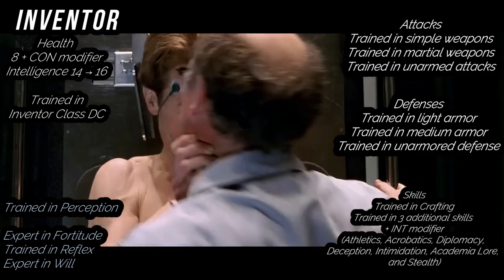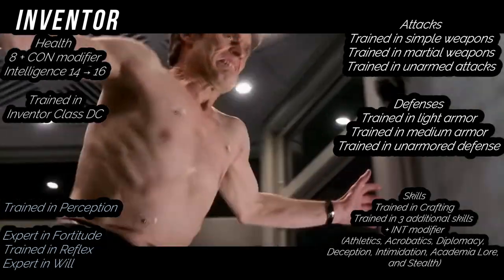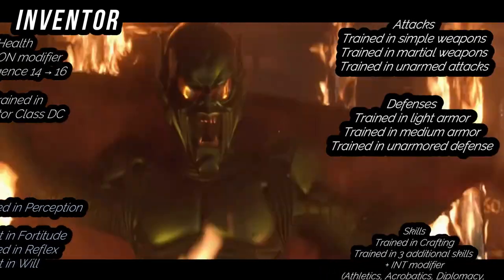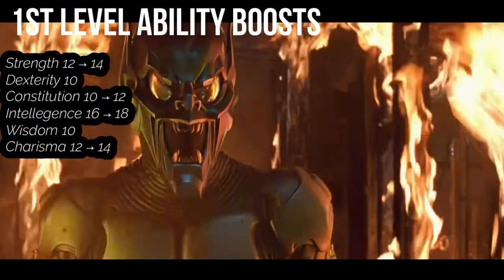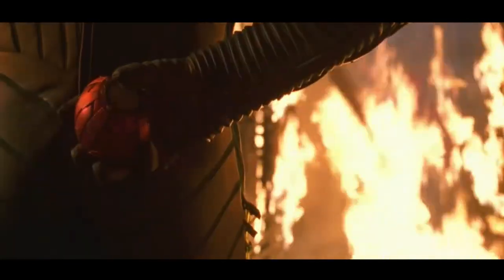You're trained in simple weapons, martial weapons, and unarmed attacks. For defenses, you're trained in light armor, medium armor, and unarmored defense. For class DC, you're trained in the inventor class DC. As an inventor, you also gain a boost to your intelligence, evening out at 16 at this level, as well as 8 hit points plus your constitution modifier every time you level up. You also gain 4 ability boosts at level 1 — put them in intelligence, constitution, strength, and charisma, for all those important goblin aspects.